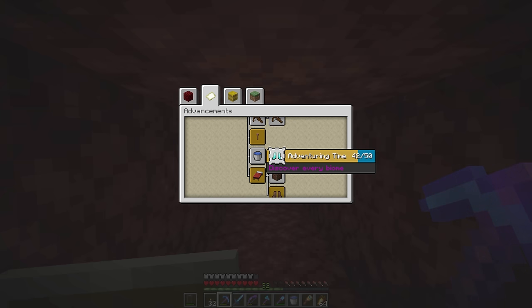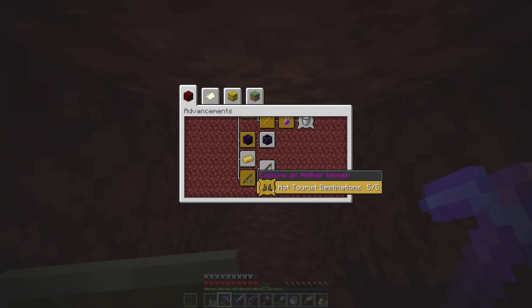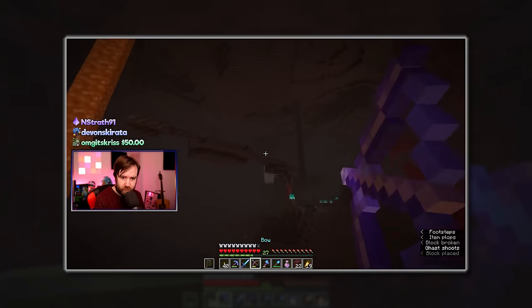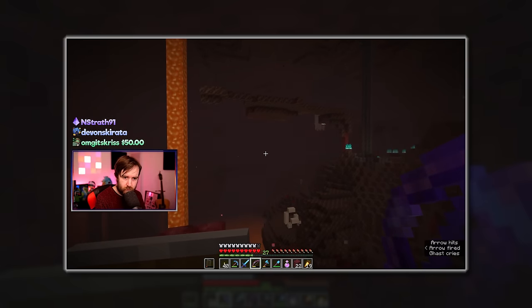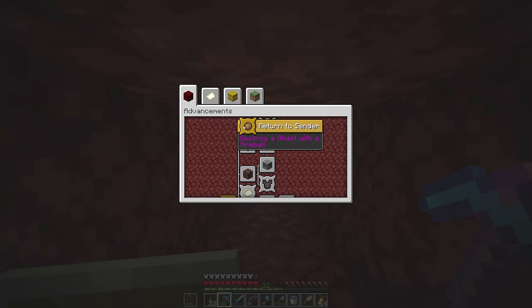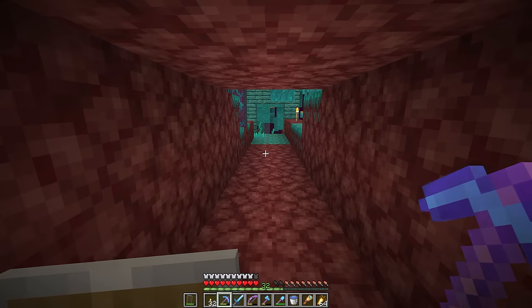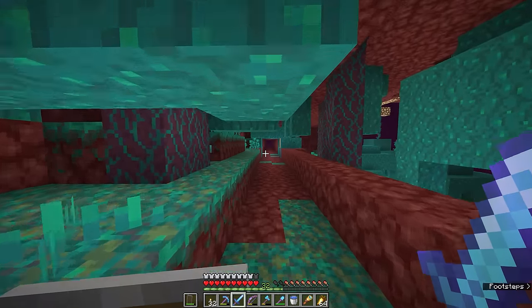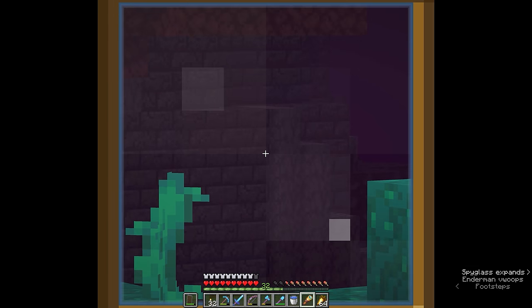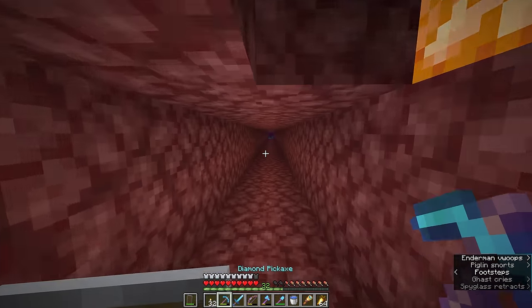It's basically the nether's equivalent of the 'Adventuring Time' advancement for discovering every biome in the game, including ones from the nether and end dimension. We also ended up getting the achievement for destroying a ghast with its own fireball — 'Return to Sender' — which I had hoped to do in an episode for the first time, but we haven't spent as much time together in the nether. There is also a fantastic example of a bastion right here in our warped forest, so we'll be returning to that in future.